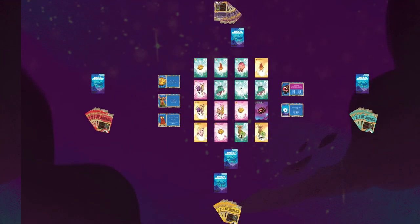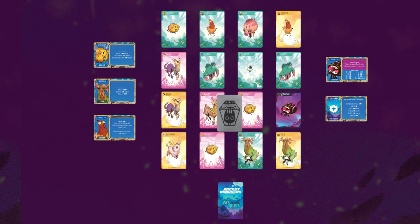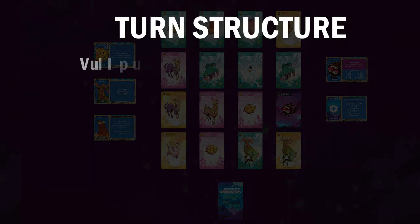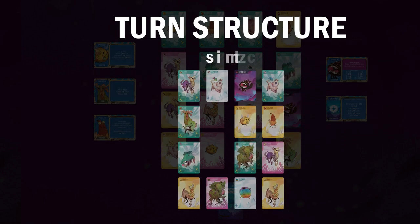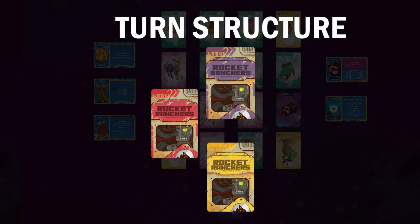Let's begin the game, and we'll be the first player. Take the Space Cat Protection Agency badge to let all the players know that you are the first player. Here's the turn structure. On a player's turn, they will either play one dog ship card to beam up an animal card into their corral, or reboot to regain their used cards. Then, they will refill any empty spaces on the grid with new animal cards from the wilderness deck. Turns proceed clockwise.